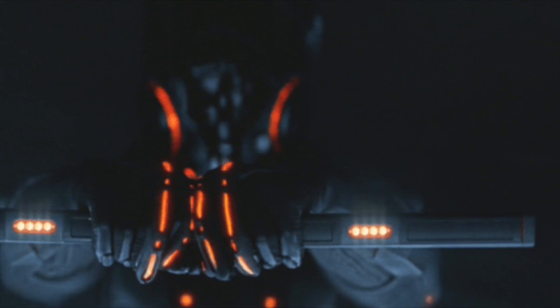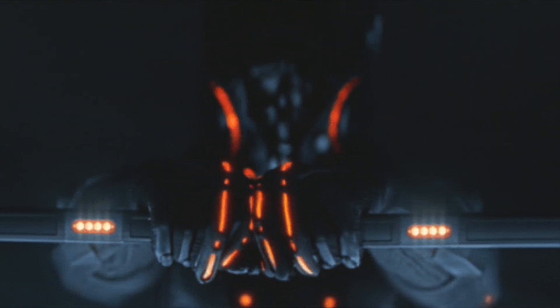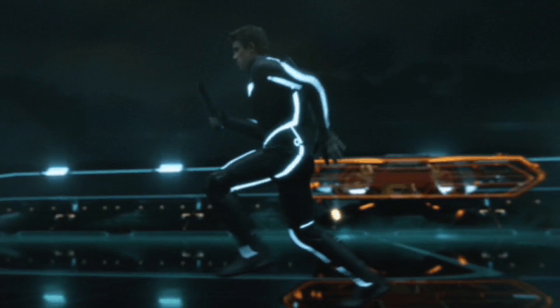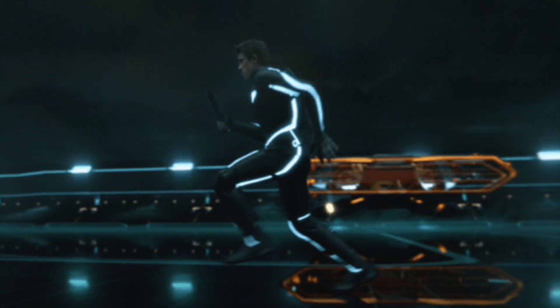Created similarly to the first generation, these light cycles are generated from a baton. Splitting the baton in half after a running leap, the light cycle will again form around the rider.